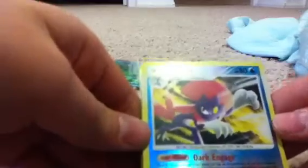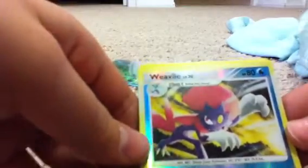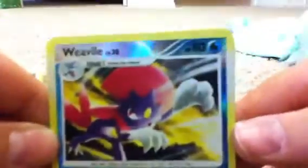Shiny card! Next we have Weavile — level 30, water type, 80 HP. This guy's legit. He's a stage one evolution that evolves from Sneasel. He has a Poke Power called Dark Gauge, plus Shadow Charge and Chip Off — 40 damage. Weakness is the silver triangle symbol, which I still don't know what that means. No resistance or retreat cost.